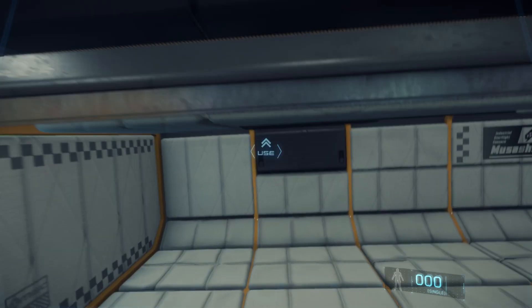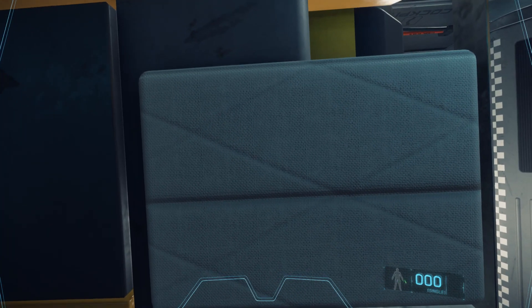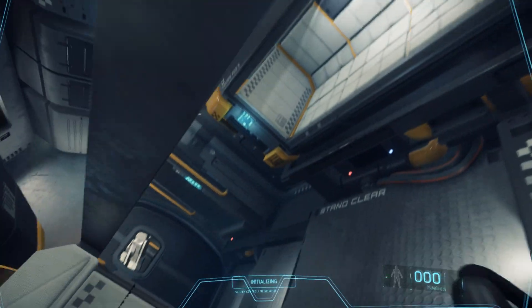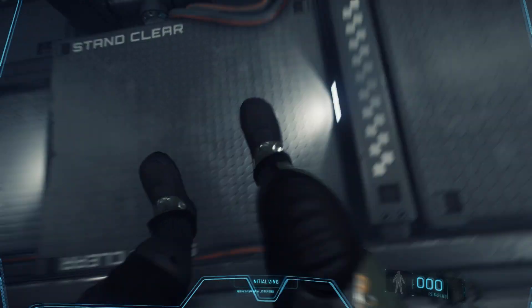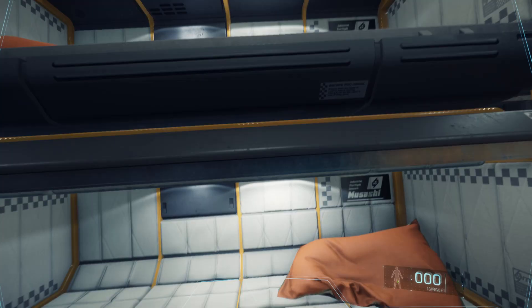There's a little crew deck here — crew quarters. You can actually use these beds. I don't know what purpose they'll serve in the full game, but right now you can just lay in them and pretend you're sleeping. I got stuck in it, so a couple minutes later I finally figured out how to get out. I edited that out of the video because it took me two or three minutes to figure out how to get out of the damn bed.